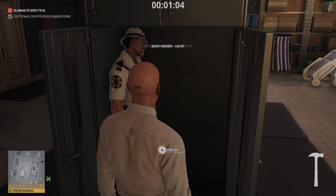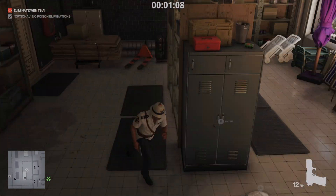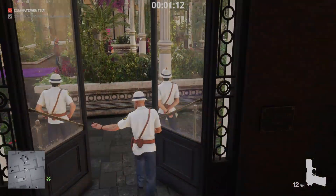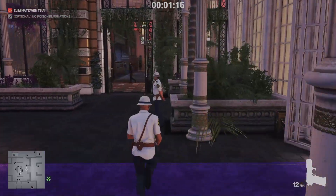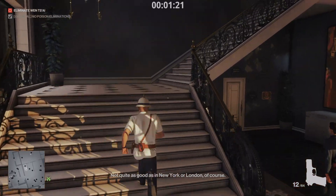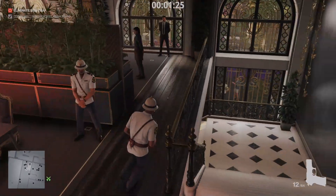With his body hidden, take his outfit so you can move freely, and take his gun too - it's important to take the gun. Then turn back, head through this door, and be mindful of the two enforcers, the person on the front desk, and the hotel manager. Just carry on through and they shouldn't spot you. Head up these stairs and we're at our target.